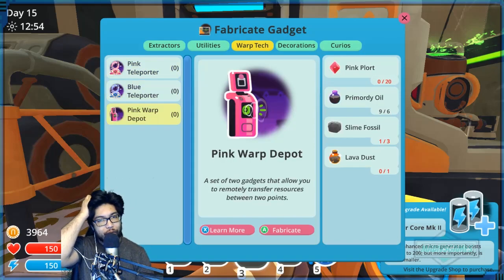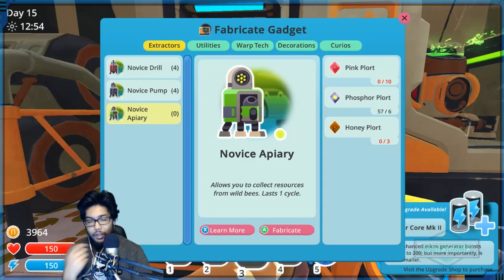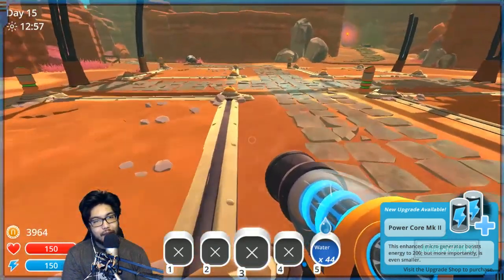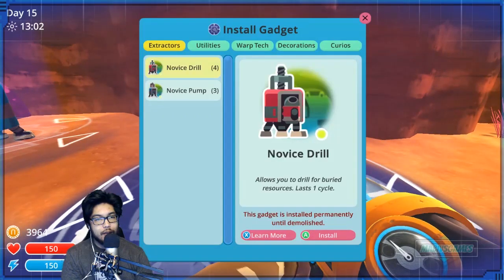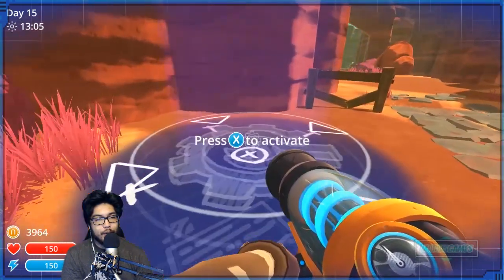I need two more combs, so that's going to require me to make honey plorts. Because we need honey plorts, I'm gonna guess we're gonna need honey slimes. Okay, so let's go put down a bunch more stuff here.